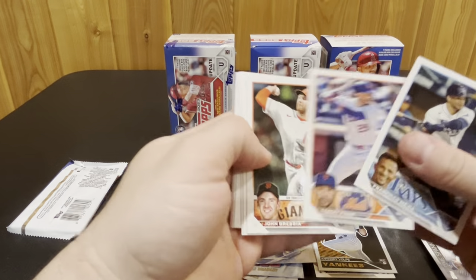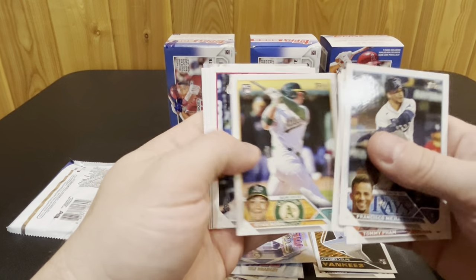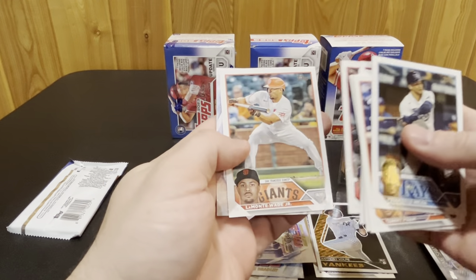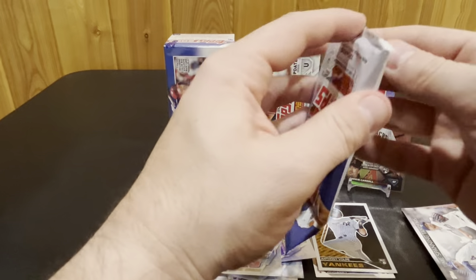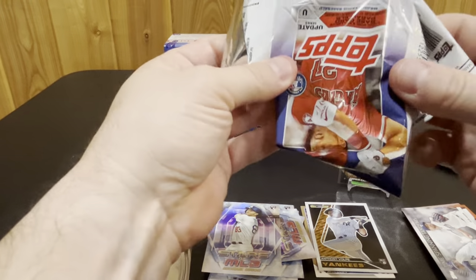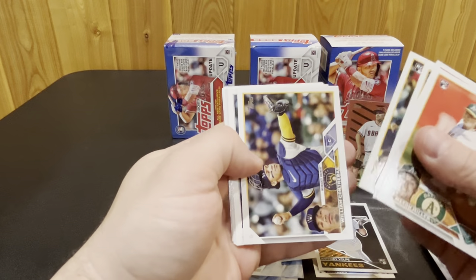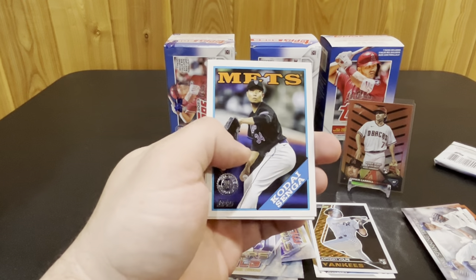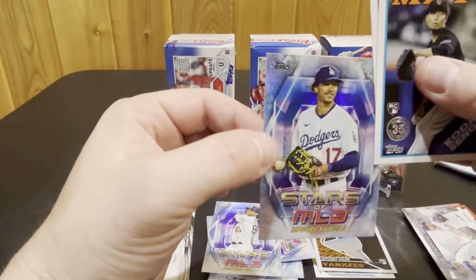Tommy Pham has been having a really good World Series — been lighting it up for the D-backs there. And we have Michael Buss on the Stars of MLB. Two packs to go — see what else we get out of here. We got Kodai Senga on the 88, Freddie Freeman All-Star Game, and Miguel Vargas on the Stars of MLB.